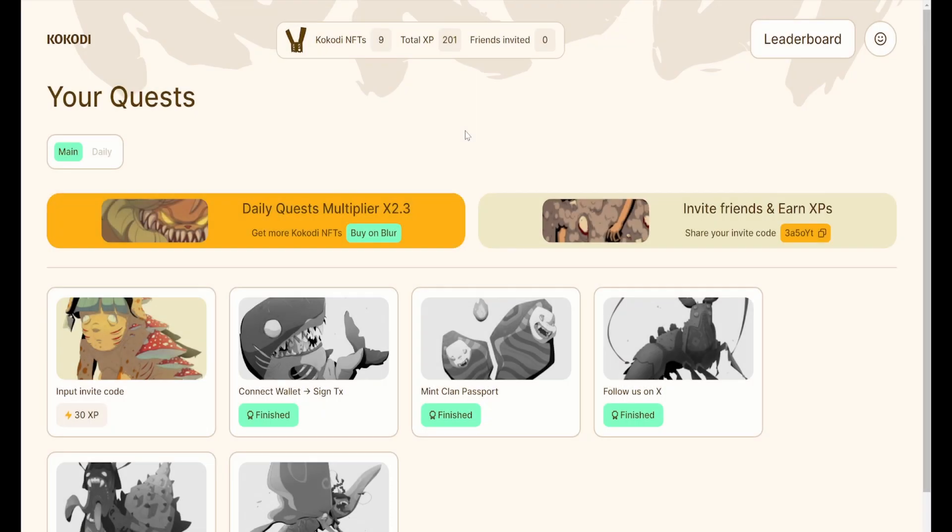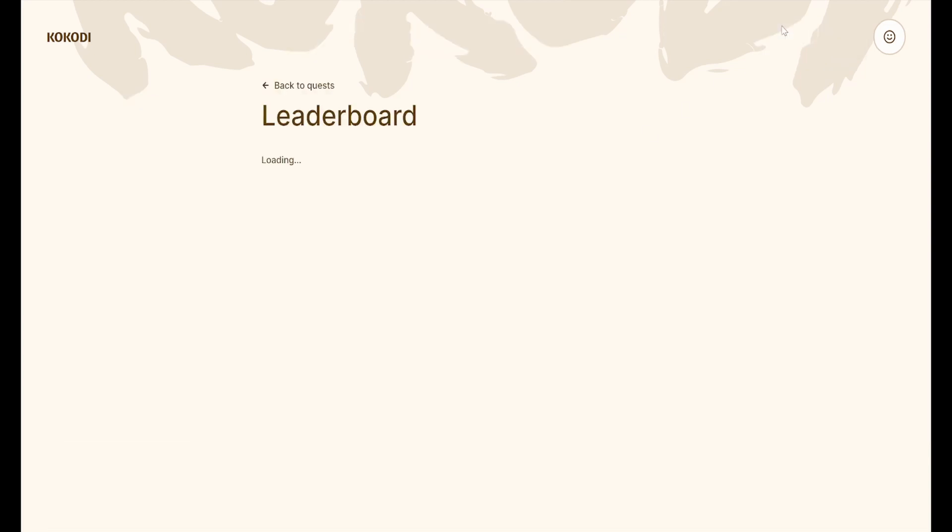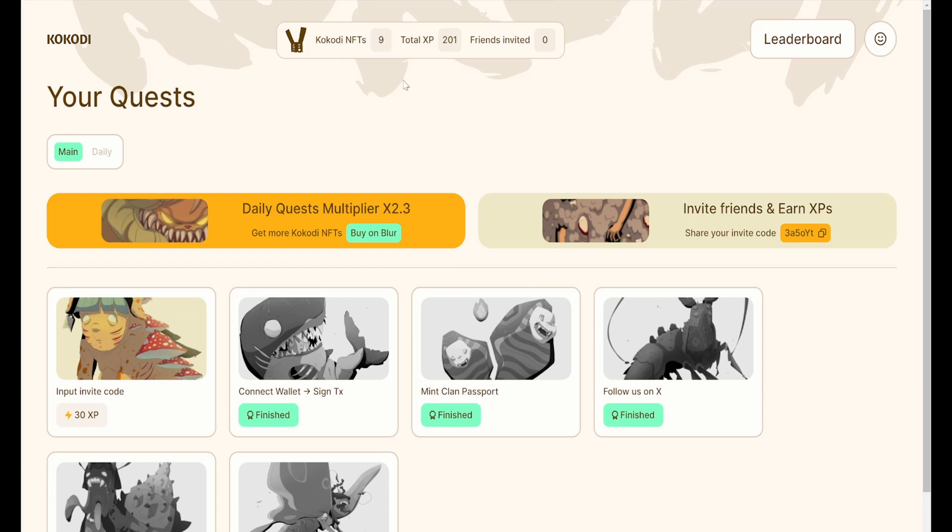The next opportunity for whitelists is through the Kokodi questing platform powered by the Immutable X Passport, which has a series of objectives to complete as well as daily quests that earn experience points and contribute to a player's position on the leaderboard. Owning Kokodi NFTs in the connected wallet will also boost the amount of XP rewarded for completing quests, and contests through this platform will also include Koko token and Kokodi NFT prizes.